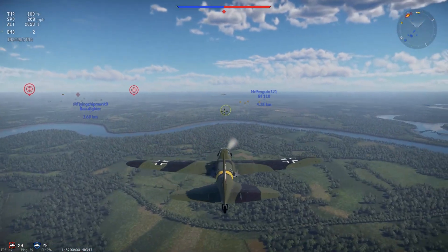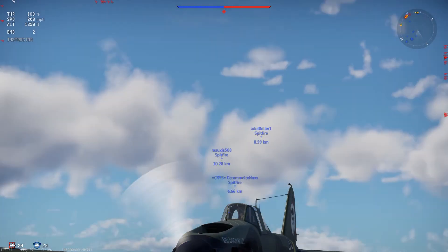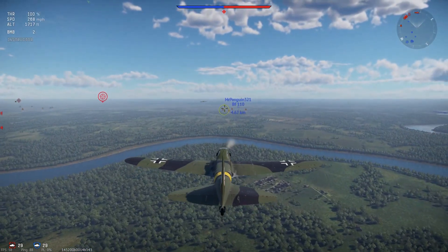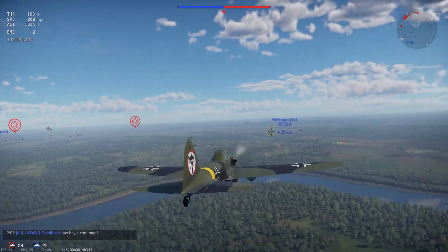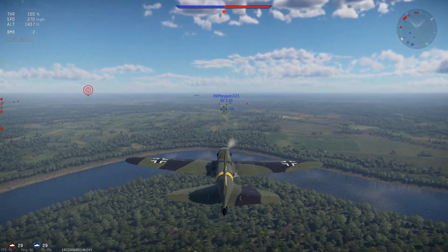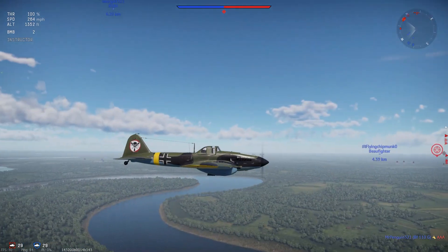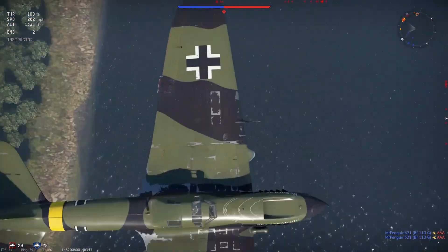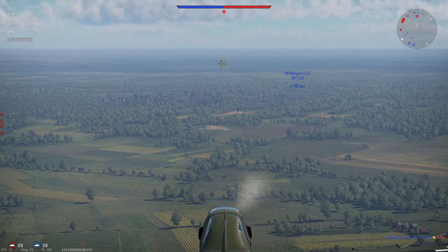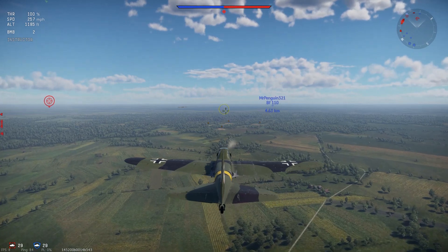We've got that beautiful Bf 110 and quite a few fighters. Again, we've got a pretty good team — last two rounds I never got to see them in action. This time I'm going to watch my six. Let's look at our other teammates' movements — we've got those Spitfires climbing for obvious reasons and the bombers on the enemy team. I think I'm going to try for a more dive-bomber-like attack on this one, so I'm going to fly about a thousand feet — probably 800 feet above sea level.